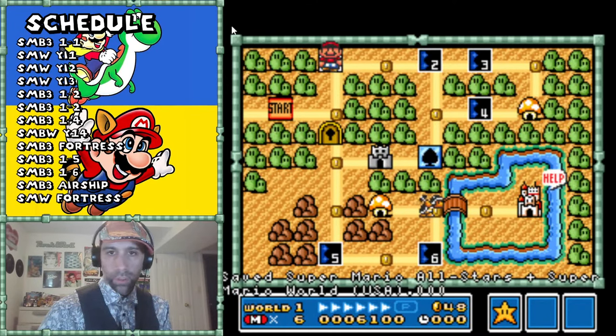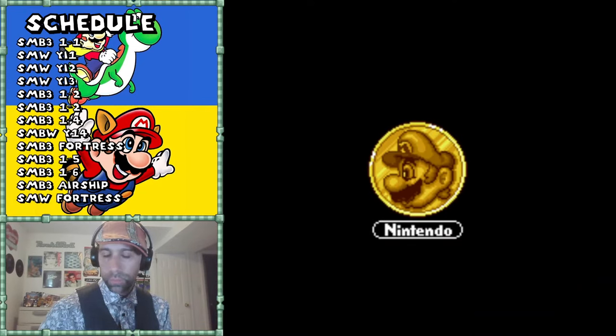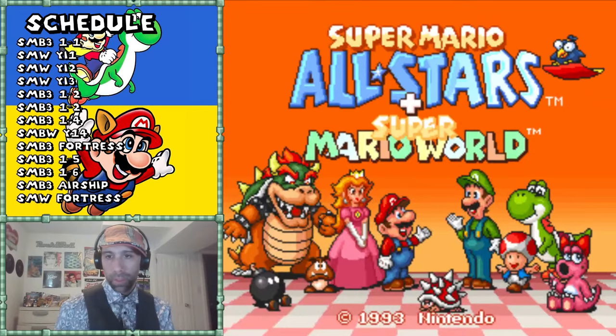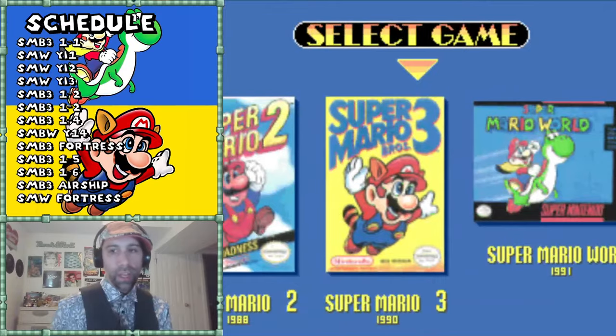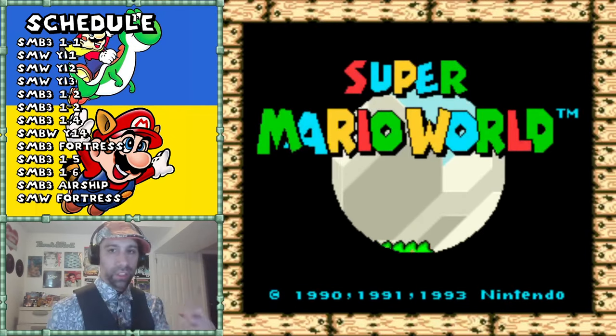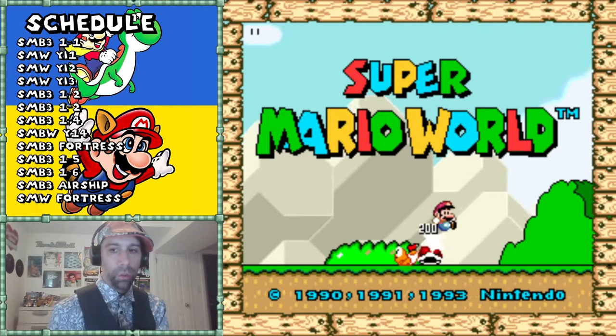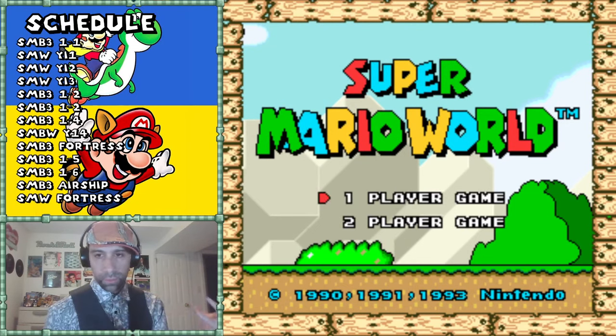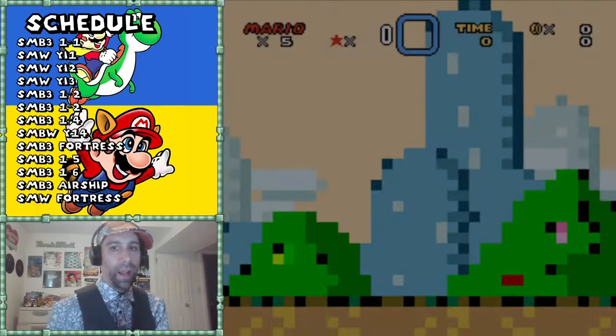I'm going to reset the game and go back to Mario World. Like I said, Mario 3 has a thesis statement right away. If you look at the beginning it teaches you all the key things you're going to be doing throughout the game - the types of enemies you're going to run into, the types of platforms you're going to use, the power-ups, how you're going to interact with them, and how you're going to be rewarded for them.